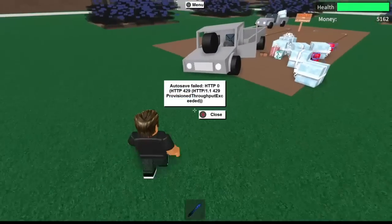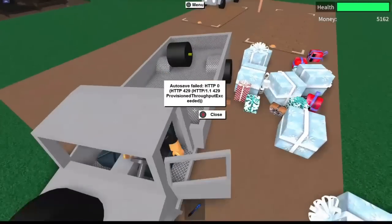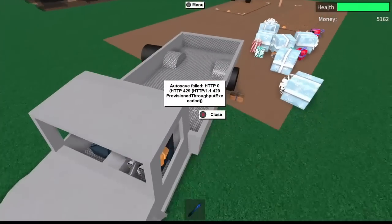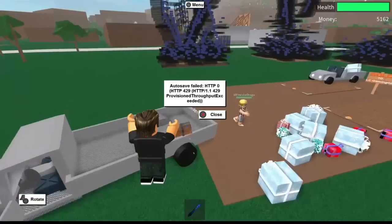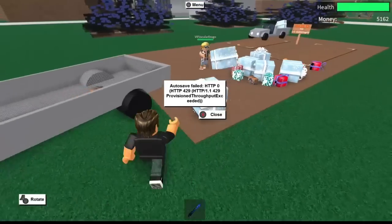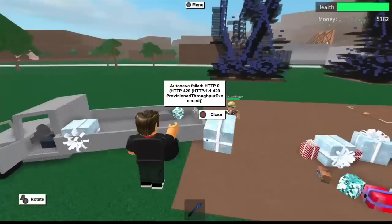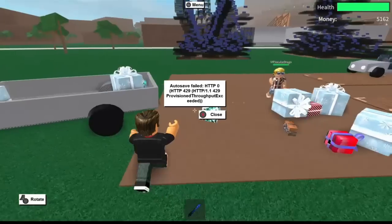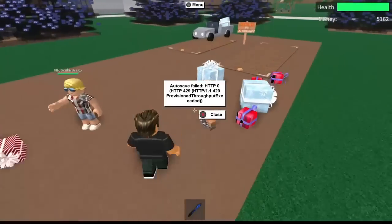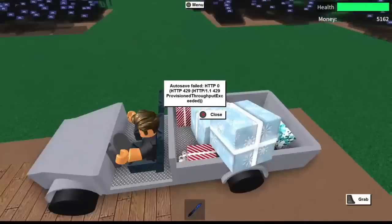So after you bring everything you want to your friend's base, you can just leave the game. I put a couple of presents back in the truck — actually I put all of them in the truck. Thanks to Josh for helping me, he's a really cool person for that. Basically guys, that's about it — you just drive everything you want straight to your friend's base.